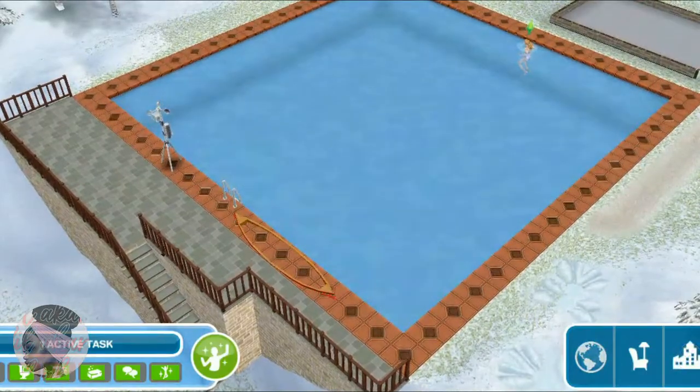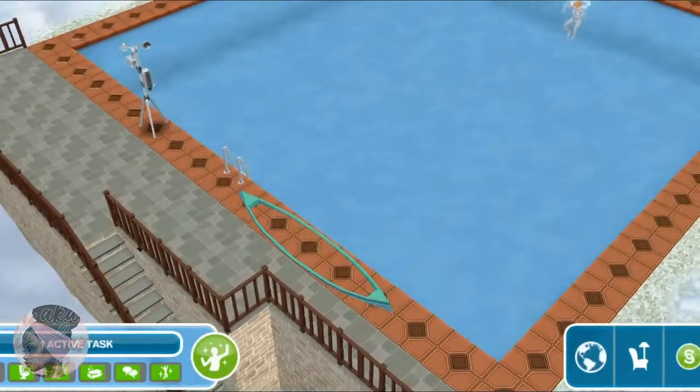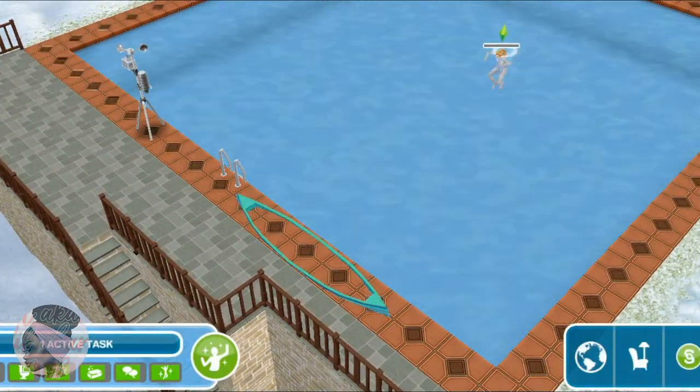So here it is — the boat honestly looks like this, but it doesn't matter. I'll let my sim ride this.